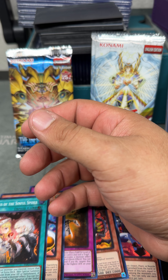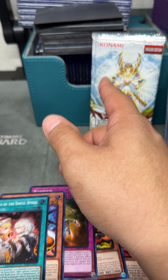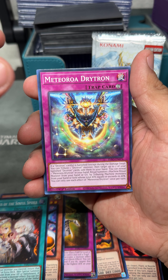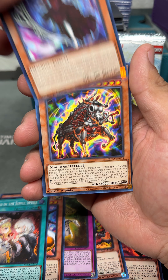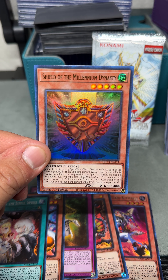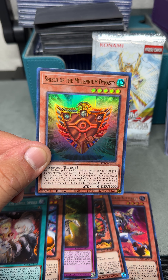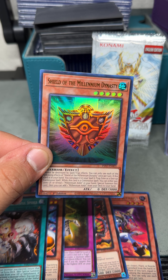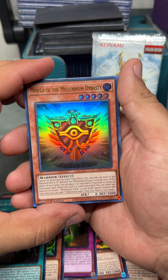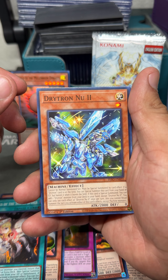These packs are tough. I thought it was like ultra-guaranteed per box but I guess not — we're down to two packs unless they're both in there. Last pack of the Infinite Forbidden, Mr. Joe Games — hopefully we can pull something. Oh nice — Shield of the Millennium Dynasty, let's go! Let's see how much this is... probably not much but let's check. It's a two dollar card. Looks pretty cool, kind of reminds me of my McDonald's pack Millennium Shield. Nice pull, I'll take it.